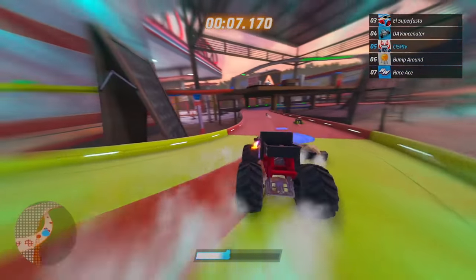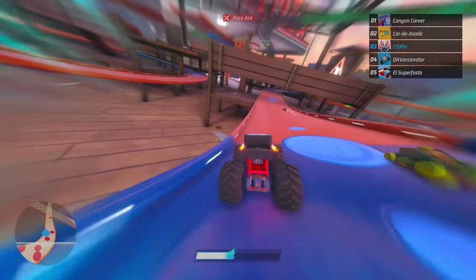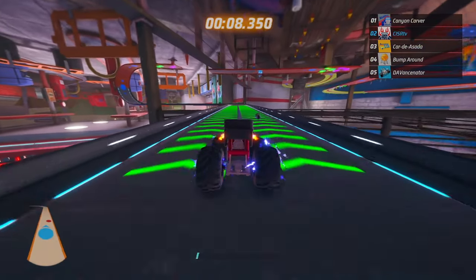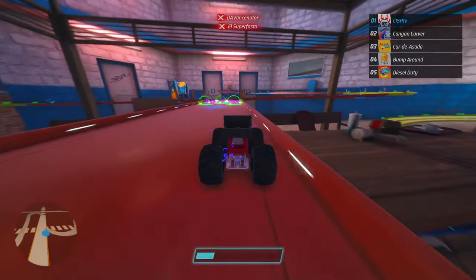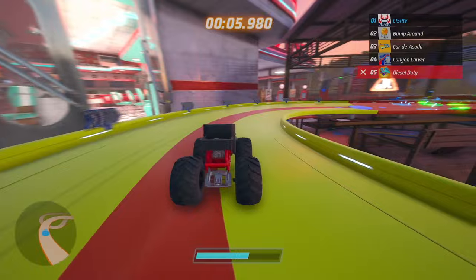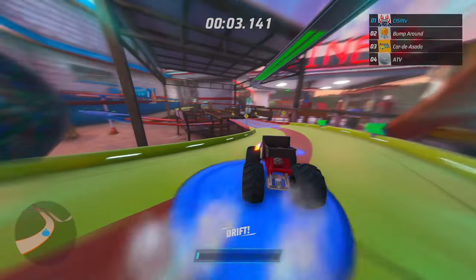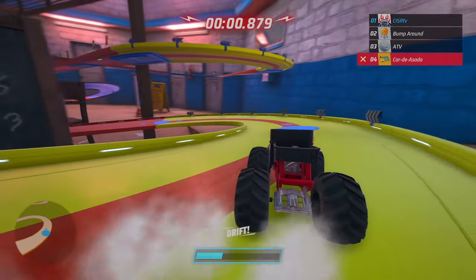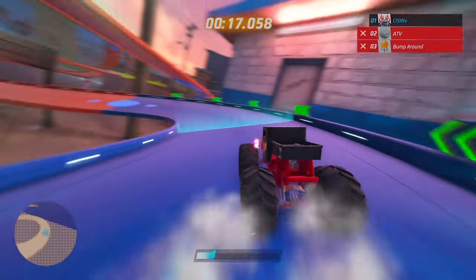Him and Race Ace are doing a little bit of rubbing while they're racing. We're coming up to another elimination. And that was Race Ace and Time Attack — they're gone. We are down to only five racers left, and Bone Shaker is doing a great job. Devastator and El Supercar have been eliminated. Canyon Carver has been eliminated. Bone Shaker is doing a great job of staying in first place. And there goes Carne Asada — three racers remain with Bone Shaker in first place.